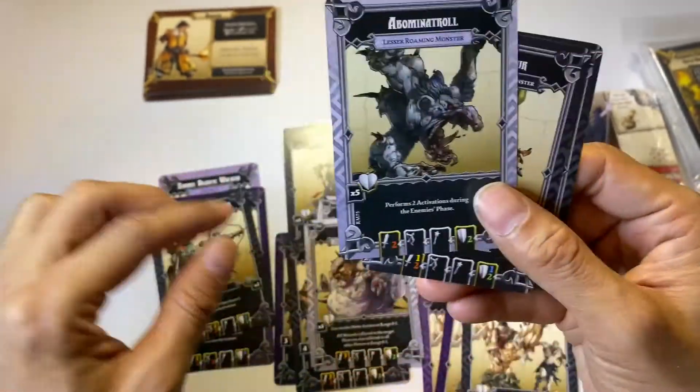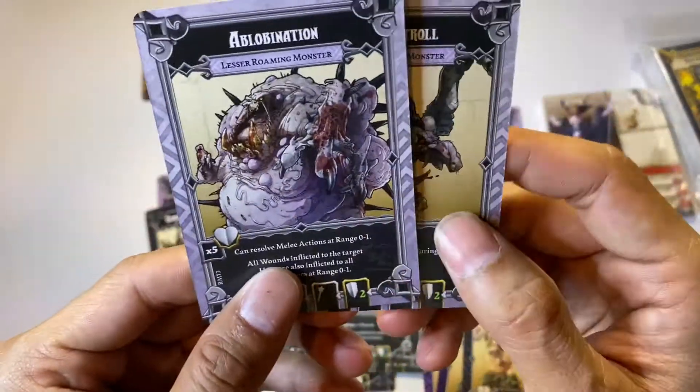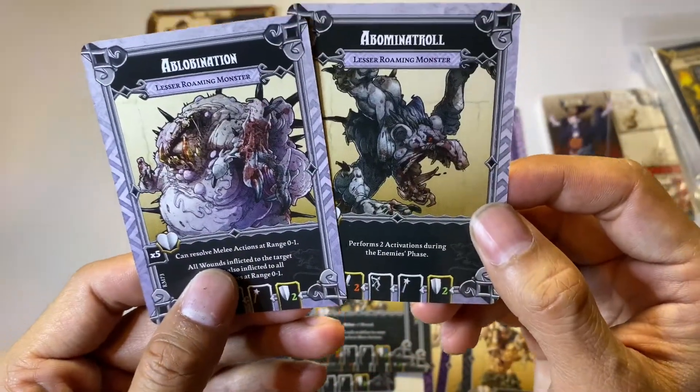The Abominator Troll performs two activations during the enemy phase. He'll move fast and get to heroes really quickly. Don't underestimate two activations — if he's in the same square he can attack twice, or move toward you twice. So far I think the Abominator Troll and the Abomination are the two most dangerous bosses.